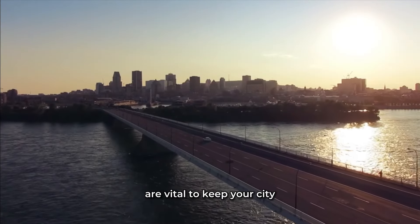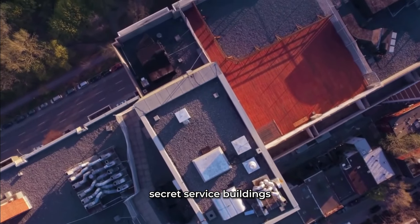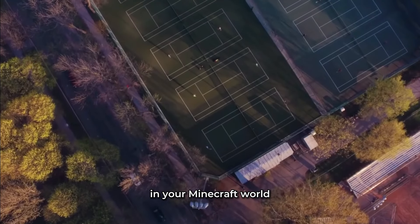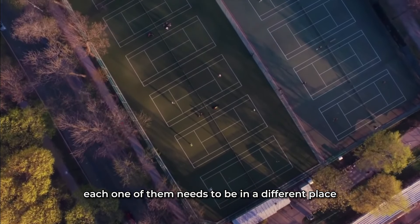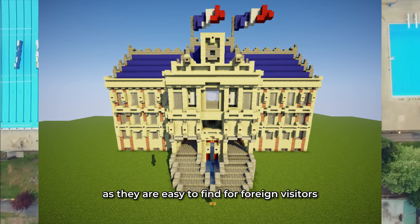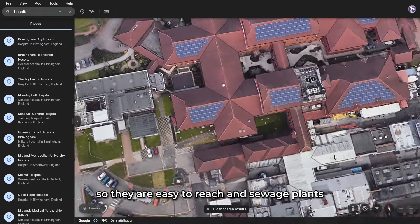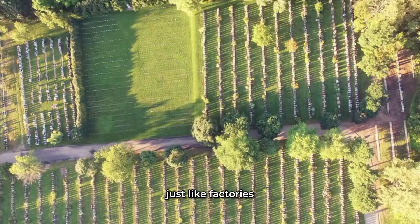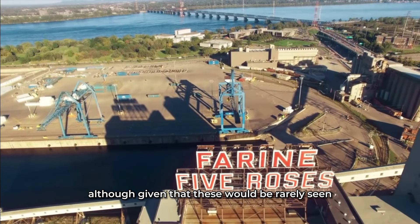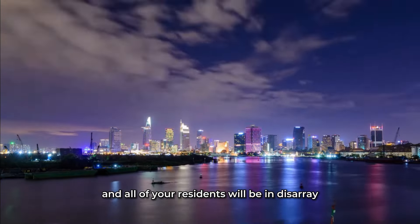Public services are vital to keep your city safe and profitable. Cities rely on hospitals, clinics, police stations, fire stations, secret service buildings, embassies, sewage plants, and more — so these must be in your Minecraft world. Each one needs to be in a different place: embassies in the city centre for foreign visitors, hospitals and emergency services spread throughout the city for easy access, and sewage plants away from housing just like factories. Make sure to have the vitals or your city will be very disorganised.